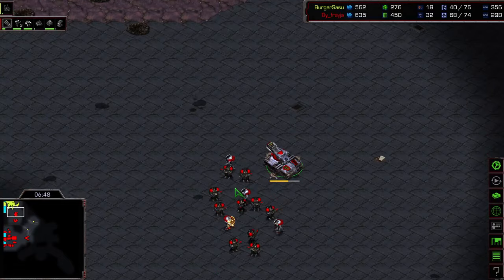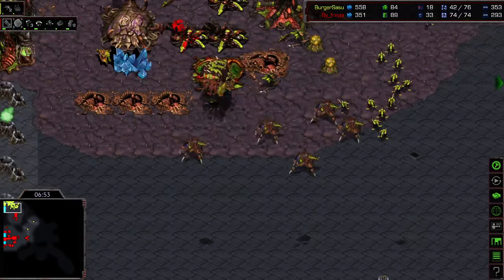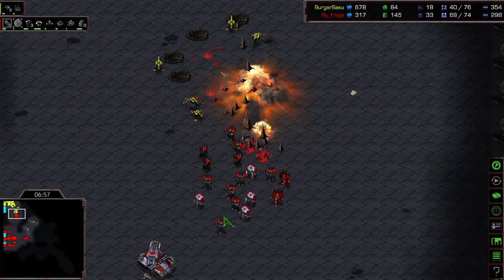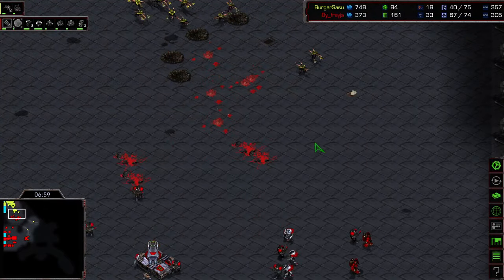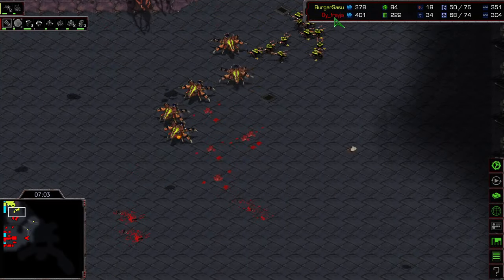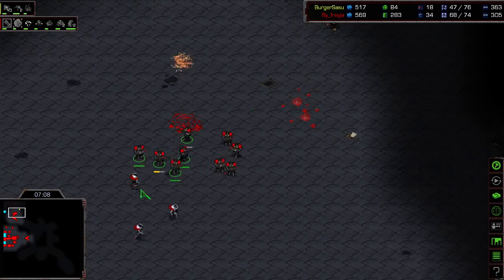It's like every game there's just something new this guy does - you just don't see players do it. It's a lot of lurkers though - could easily take this out. Split these guys up. So the tank right here, here is your turret. Nice little snipe out - pull these guys back.